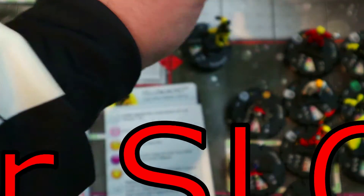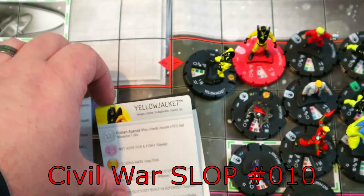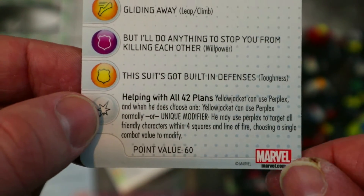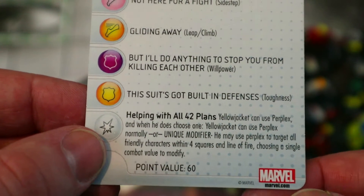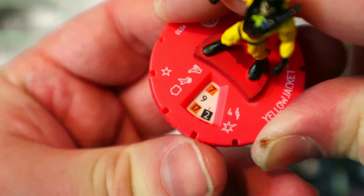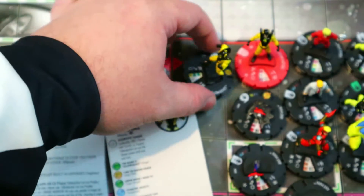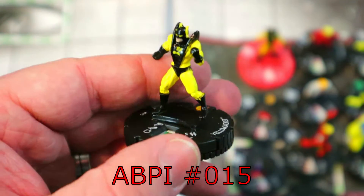There was also a Yellow Jacket in Civil War. He could heal whenever a friendly character was KO'd and had this great trait: he could use Perplex normally, or as a unique modifier use it to target all friendly characters within four squares and line of fire, choosing a single combat value to modify — so you could Perplex up your entire team's defense or attack at once. His stats just aren't there though — Sidestep, Willpower, nine attack, two damage — mostly just good for sealed.